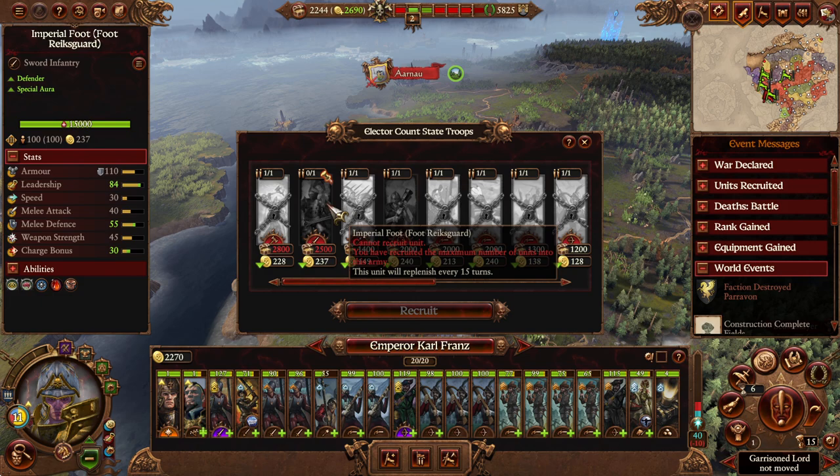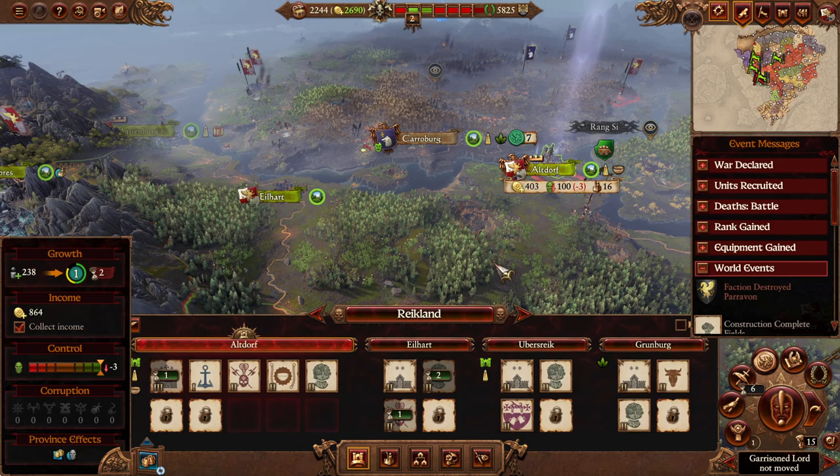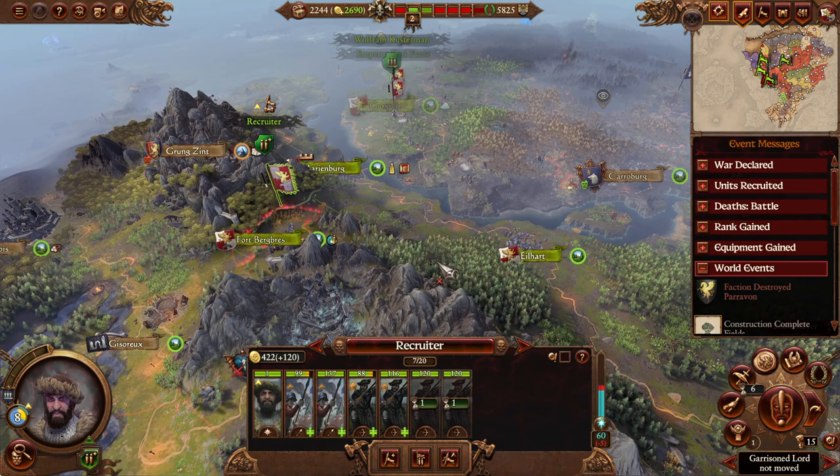Carl will have access to the Imperial Foot Reichsguard next turn, as well as the Bordermen. The only problem is they're expensive, so we'd have to essentially choose between them and building buildings at Altdorf given the amount of cash we make.